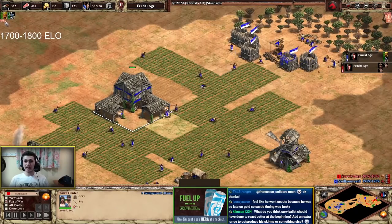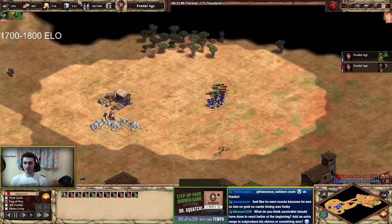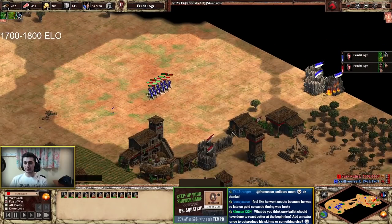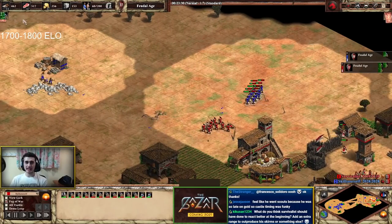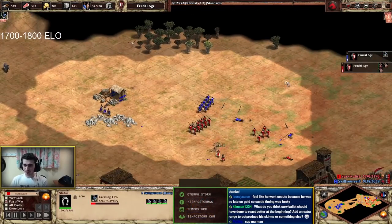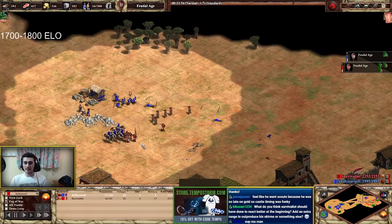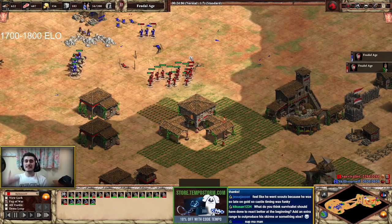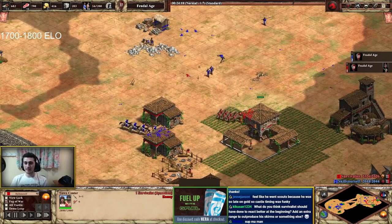I understand the play with scouts and I like that he's getting forging first — armor on scouts doesn't help them against skirmishers for the same reason armor on skirmishers doesn't; skirmishers will always do one damage against scouts in feudal age. Now Skill Yourself wraps around the right side to find more harass — he's been attacking the whole game, exactly what you expect from a forward. If he hadn't invested into forging he'd be up to castle age at this point, but he's committing fully. The scouts go in and Survivalist simply runs back to the town center — you can't raid under it without bloodlines and armor.